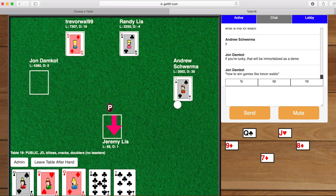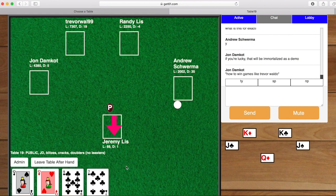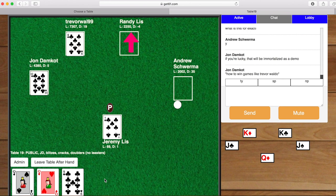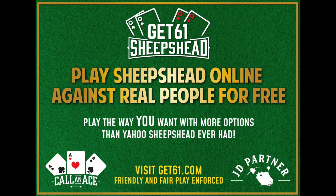When it is time to leave, the best way to leave the table is to click 'Leave Table After Hand.' If your hand is in progress, it'll let you play the rest of the hand and escort you out of the table when that hand is over. Thank you for watching — this is Jeremy List and I look forward to playing Sheepshead with you very soon.